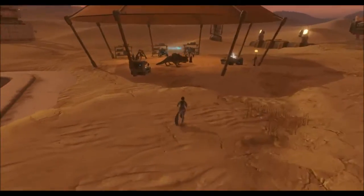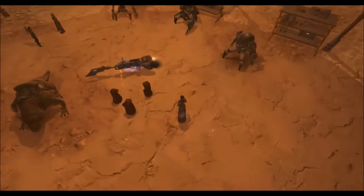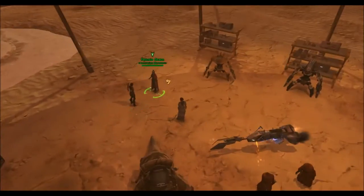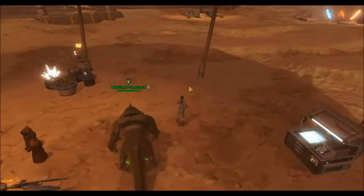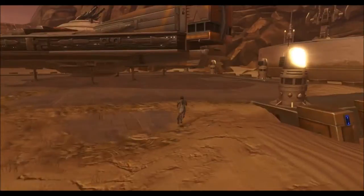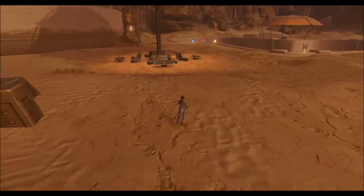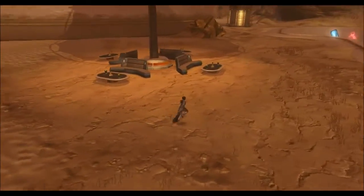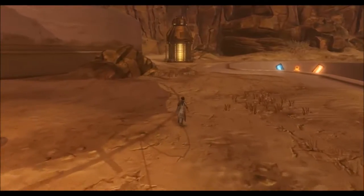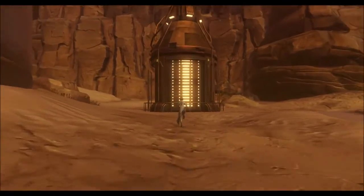And out here we've got a Jawa trading tent with all my vendors, pretty much. Got Risha over here too, talking to that vendor. And my dewback mount. Over here I got my beautiful ship. Over here I didn't really know what else to put, so I made a lounge area - it might change in the future, depends on what I get. And every big house needs a generator, so I put one over here.